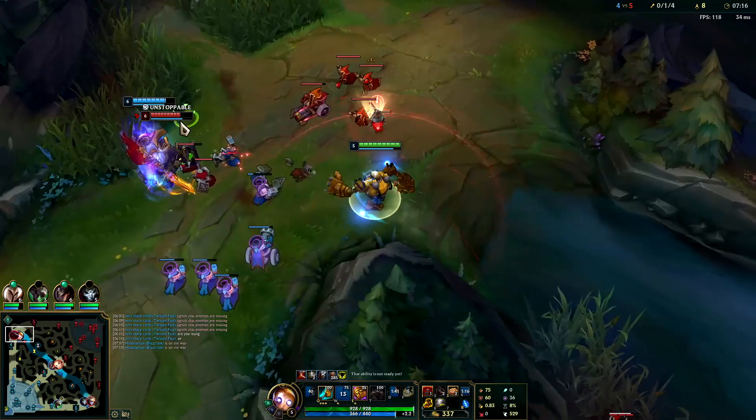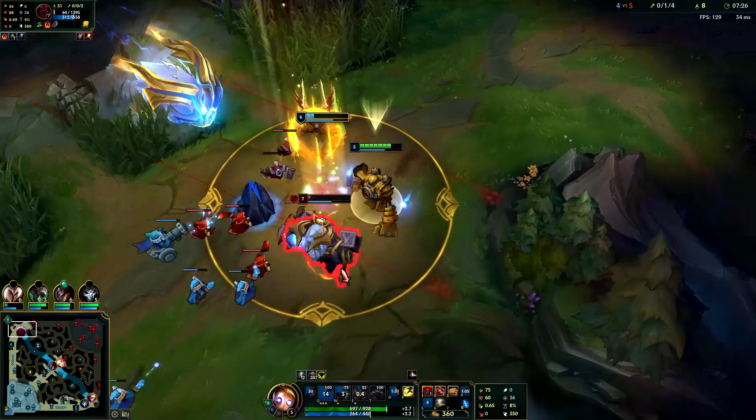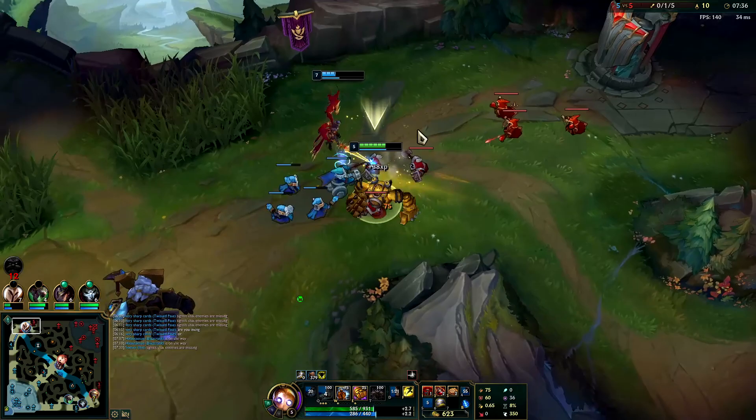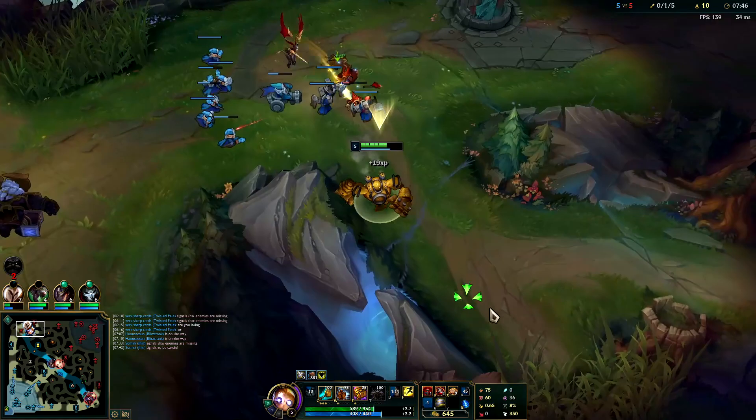We're gonna hold on to our W initially, and then once they can see you, you normally want to use it. Auto attack, E reset - try to stay on top of him in between autos, hold on to our Q. Do you see how I let him line himself up against the wall first before I Q'd? I didn't just immediately Q - he could have potentially flashed it. I could have Q'd him right when I knocked him up but I wanted to try to give us some more distance. We were still hitting him the whole time anyways.